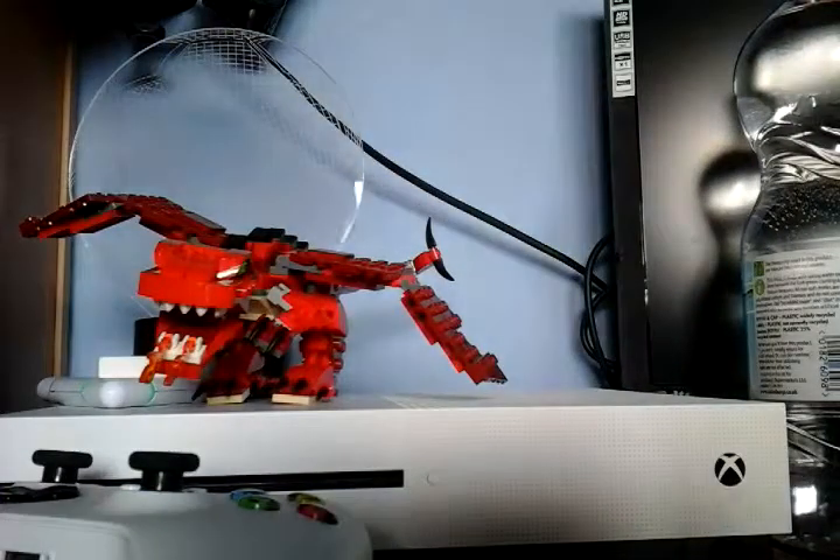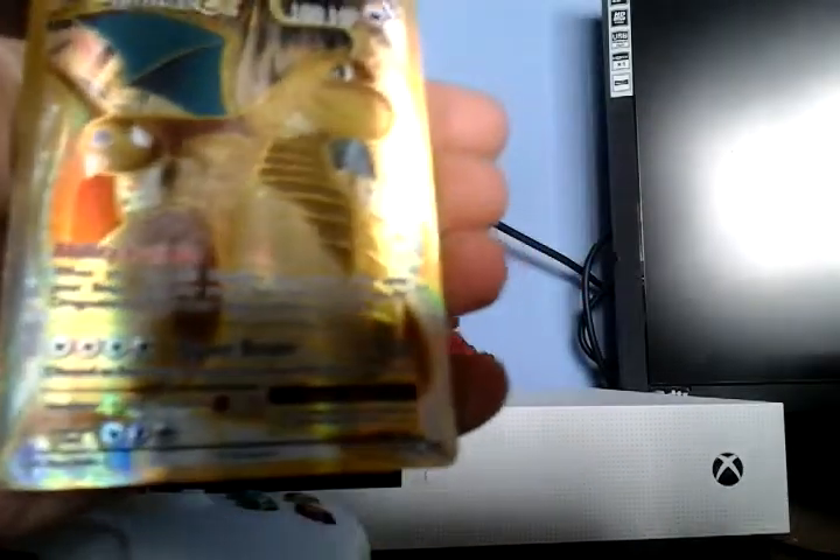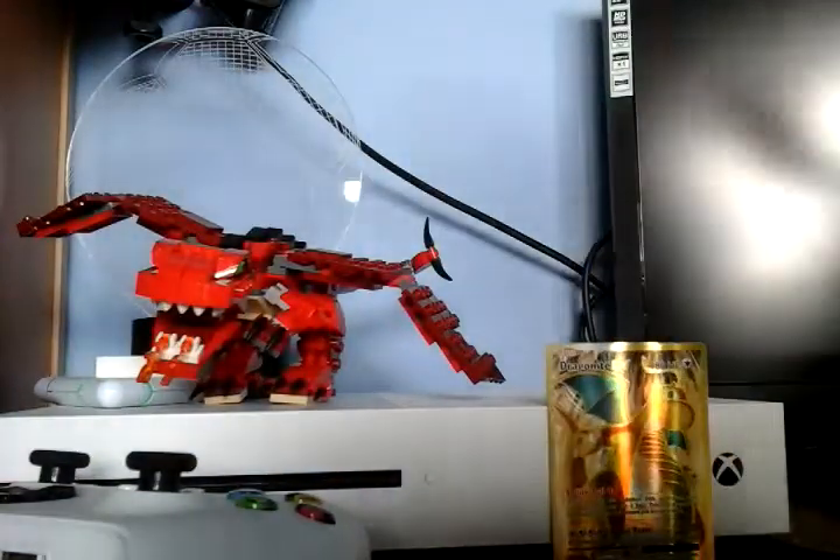Now onto my second Evolutions pack — let's rip the top off. One, two, three to the back. Growlithe... and oh my gosh — that's my favorite Pokémon! The golden Dragonite EX — that is a super rare card, guys! Let's look at the number. So lucky!